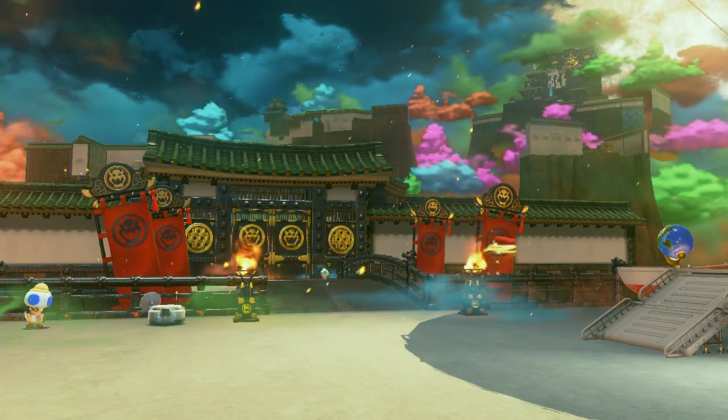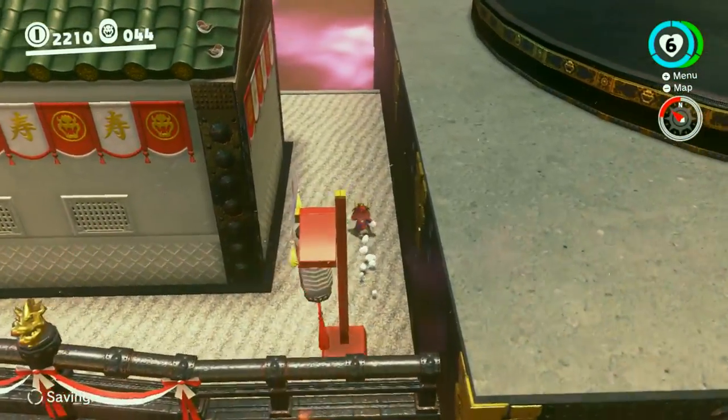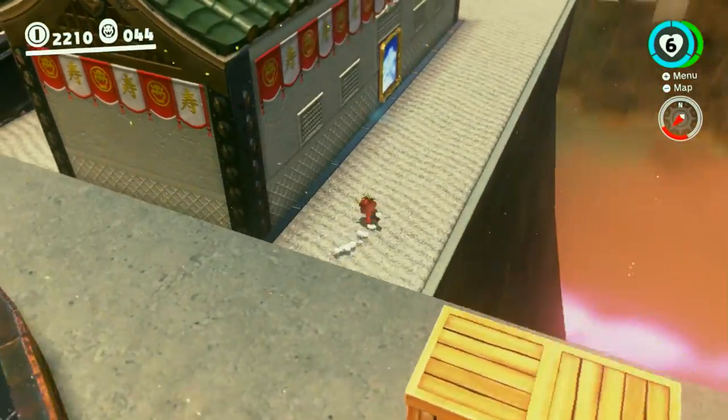Once you've returned to the Bowser Kingdom, warp to the Main Courtyard Entrance. Once there, take a left, hop over the railing, head behind the building, and hey presto — your ninth painting.